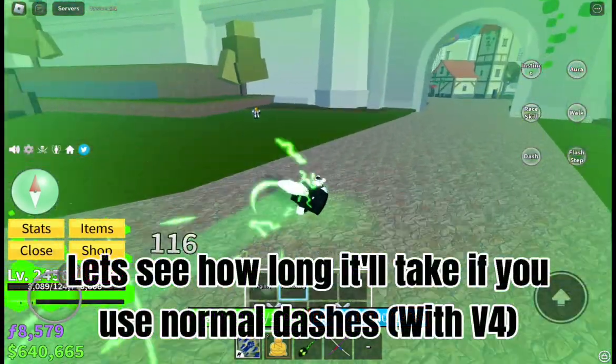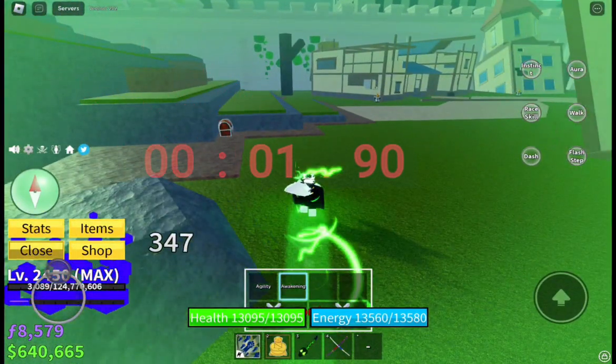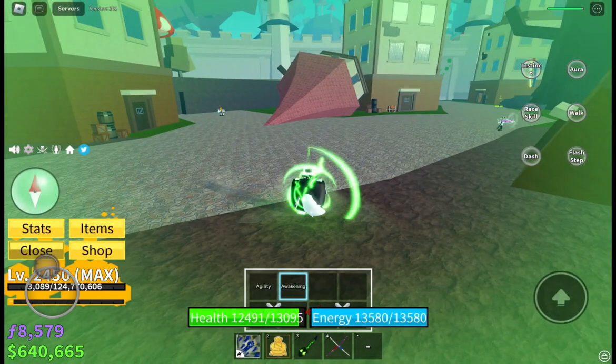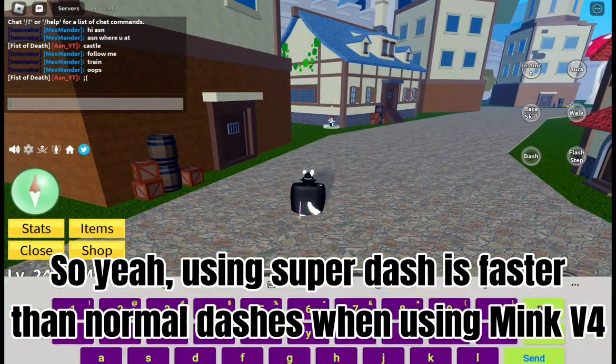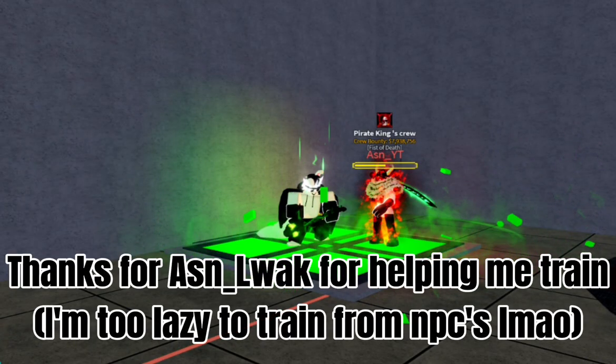Now let's see how long it'll take using normal dashes with V4. It took 1.9 seconds — half a second slower than super dash. So yeah, using super dash is faster than normal dashes when using Mink V4. Thanks to asin_whack for helping me train.